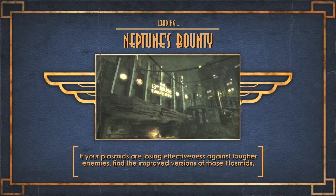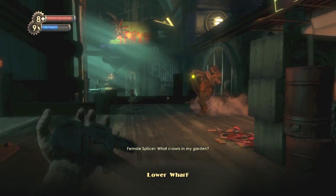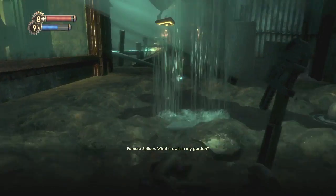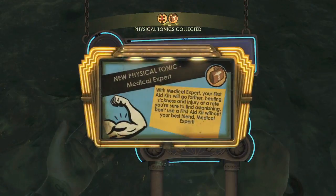Moving on to Neptune's Bounty — this is the third level. It's right at the beginning. Once you head onto the wharf there will be a Big Daddy out here. We're just going to ignore him for now — he won't hurt you if you don't provoke him. But grab the tonic. It is right here in the open. It is the Medical Expert one.